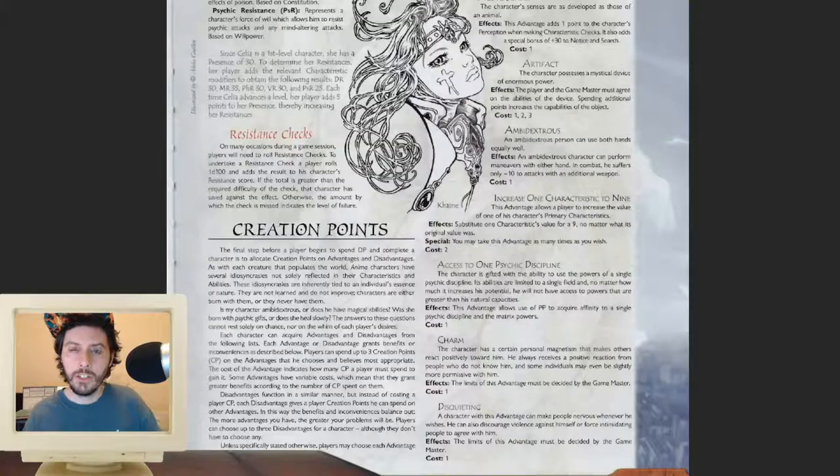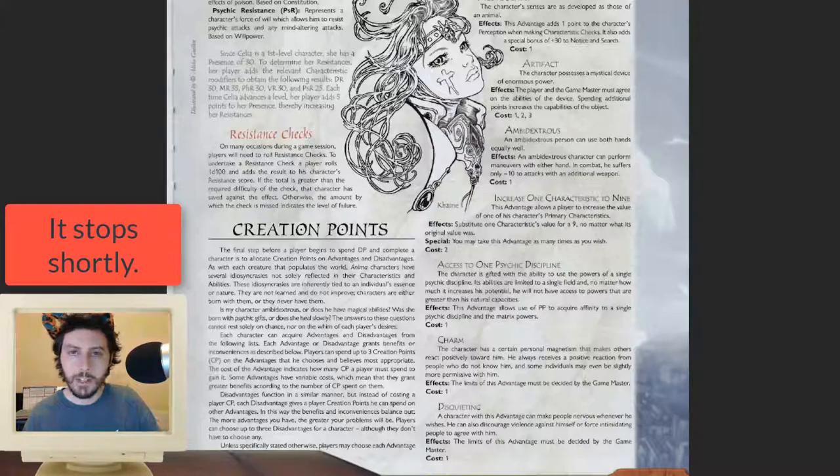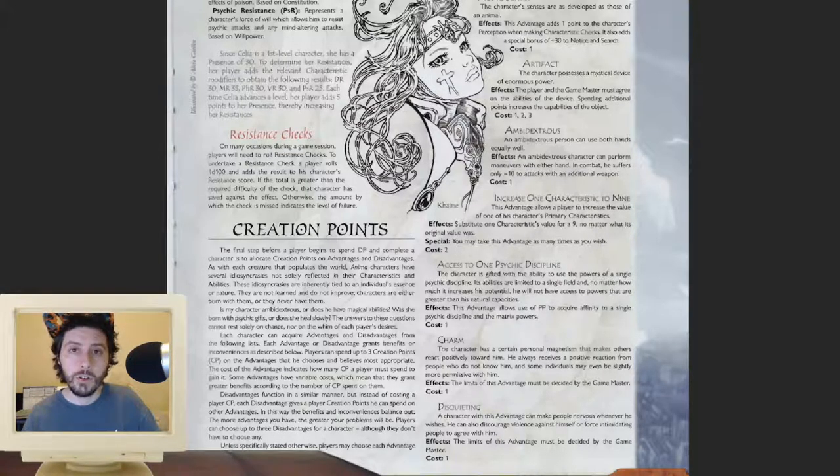The next thing you have are advantages and disadvantages, which are bonuses your character gets — you can think of them as feats. Disadvantages are negative feats. The advantages are all very good and the disadvantages are all very brutal. You purchase advantages with a resource called creation points, which is not the same thing as a development point. You begin the game with three creation points, and you earn additional creation points by taking disadvantages, up to a total of six creation points maximum.